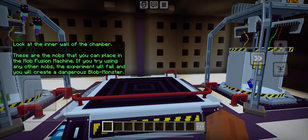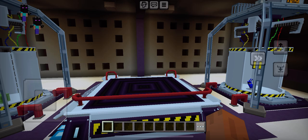Look at the inner wall of the chamber. These are the mobs that you can place in the mob fusion machine. If you try using any other mobs, the experiment will fail and you will create a dangerous blob monster.